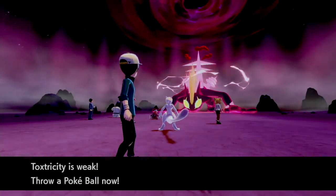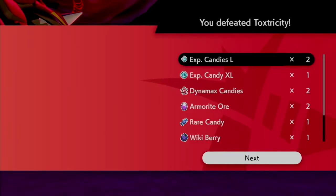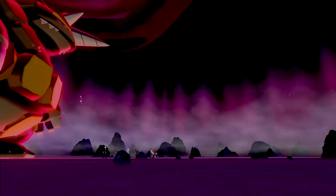I'm not going to catch this Copperajah, so we're going to see what items it has. It turns out we have a ton of TMs and some experience candies and berries. And yes, we saw the star rating there — so I might have been a little off.